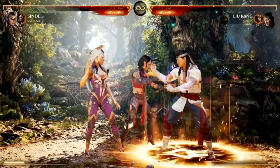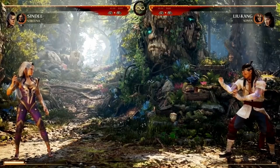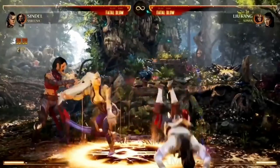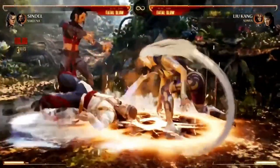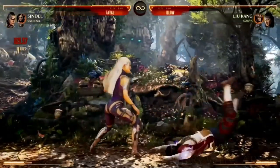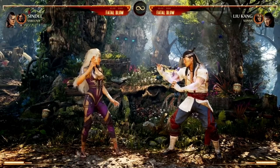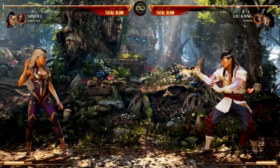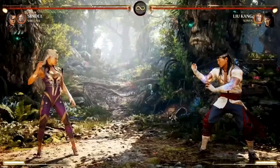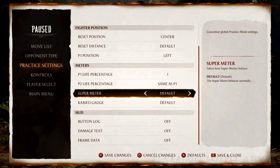Jatakas curse — she puts this rune on the ground, and while the opponent is standing in it, their meter is being drained pretty fast. This is an ambush move, which means you can do it while Sindel is doing other actions. For example, while you have a combo going you can summon her and have the rune come out. You can use that in the corner in the middle of your combo to drain their meter so they can't break.